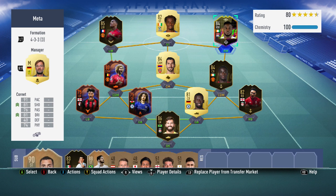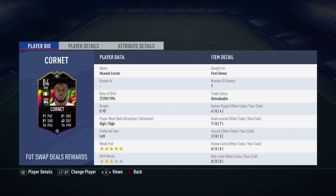What's up guys, FIFA Point Bayer here bringing you yet another player review. Today I'm going to be reviewing the 84 foot swap Maxwell Cornett. Cornett has high high work rates, 5 star weak foot and 3 star skill moves.